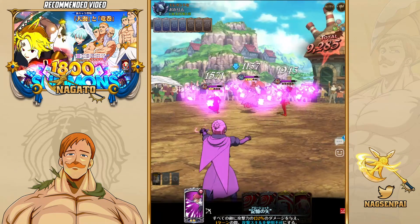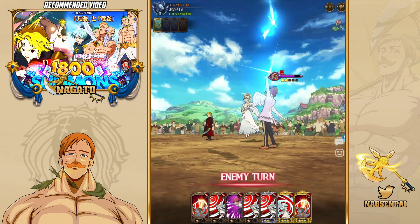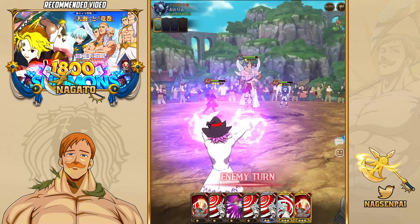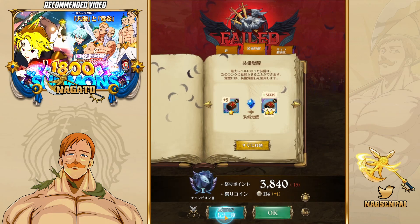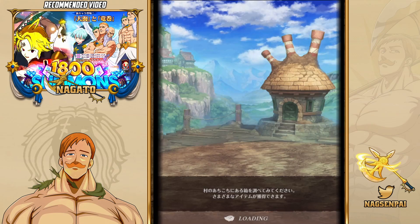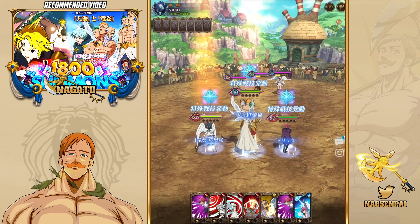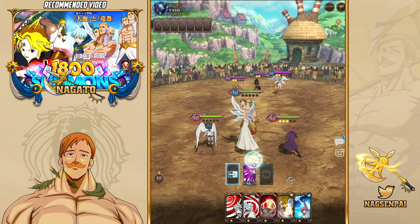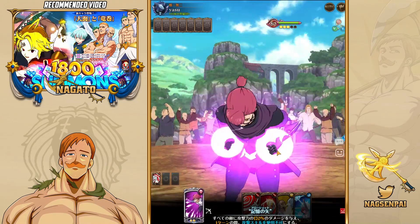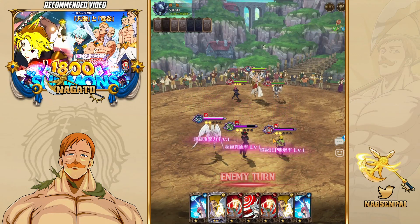That was unfortunate, but the fact that it happened is a good thing - because now if you face Elizabeth, that can happen. If he attacks and kills me again, I just quit the match. There's no point in playing - he's going to keep attacking and I can't do anything with my units. There was no point in playing this match for showcase purposes. So far I don't know if I can give him a fair judgment yet because I got incredibly unlucky with the Elizabeth thing.